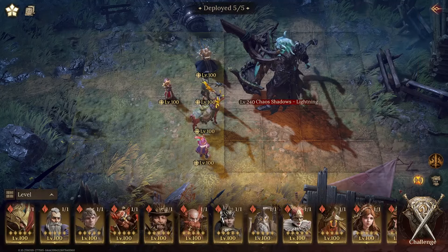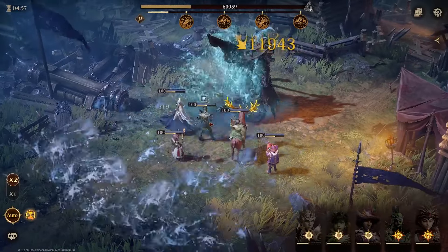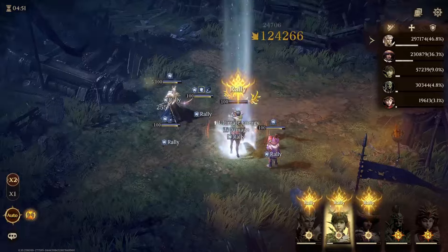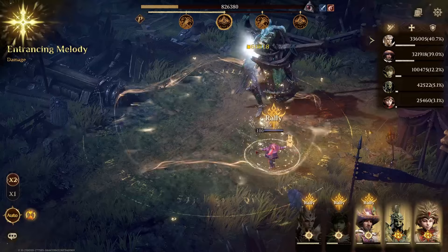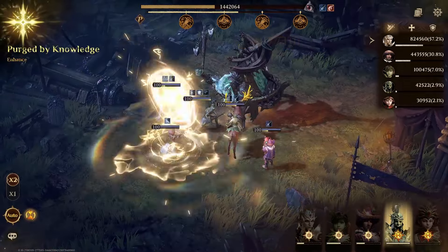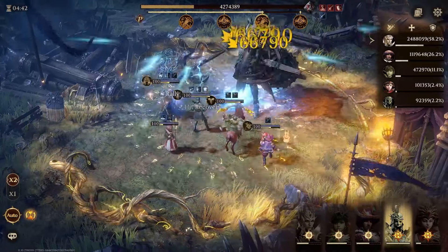Reminder: you can find all the teams in the spreadsheet, which is linked in the video description and in the pinned comment. This fight is pretty simple — the team is doing 66 million damage. Since this is our first time seeing this fight, I'll stop it at some point and we'll skip to late into the fight so you can see that the stacks the boss gains don't really matter.